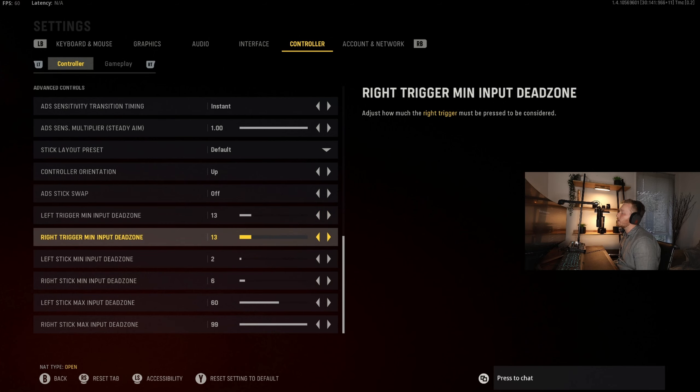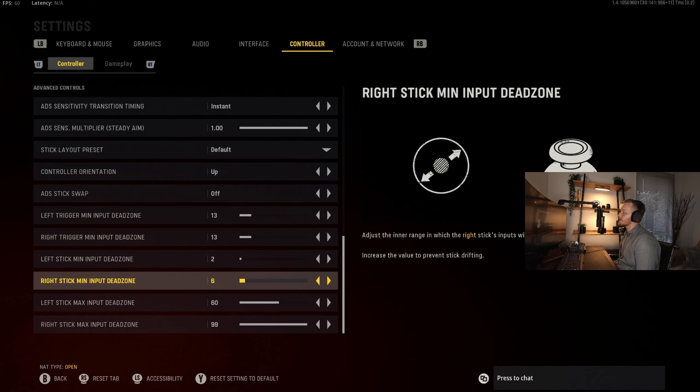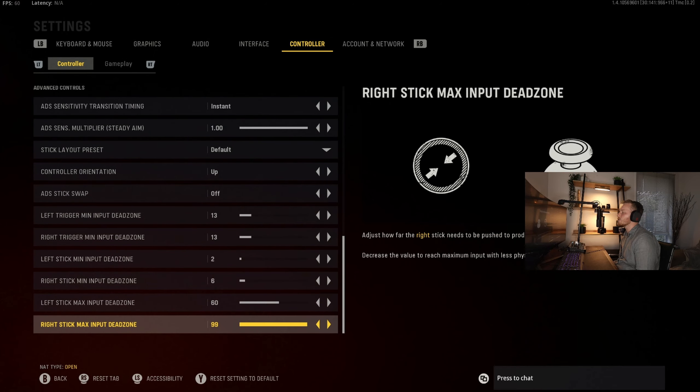Trigger dead zone I've left on the default of 13. Then for the stick dead zones — left stick minimum input, so how much you have to push before it starts moving, I have set to two. That's what the CDL pros were using in Cold War last year. Right stick minimum input is six, because you're doing finer movements with the right stick while the left stick is just strafing. Left stick maximum input is 60 since we're using it to strafe. Right stick maximum is 99 since we're using it to aim at people.